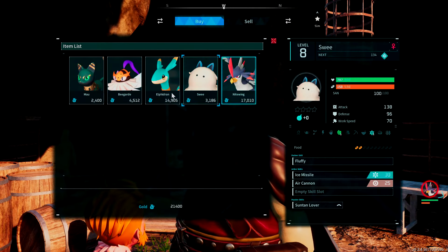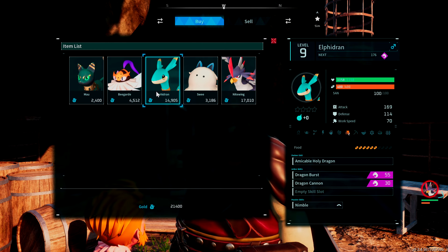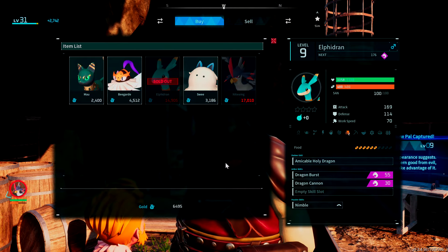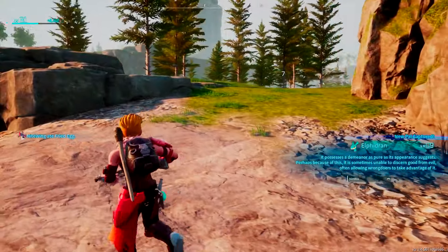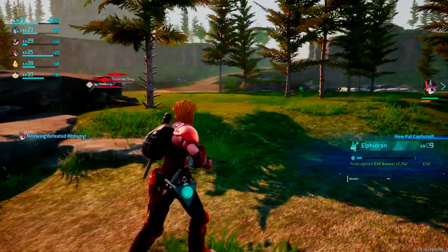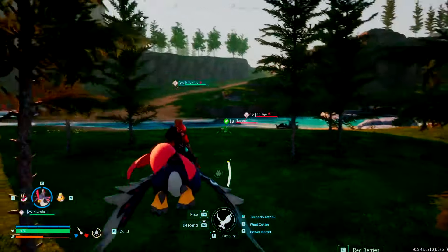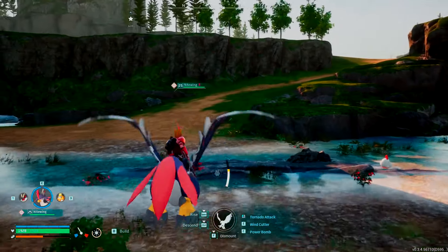We can buy contraband and he's got some interesting pals for sale. I've been wanting one of those — let's do it. Thanks, bye. That is the black marketeer spawn area on Eastern Wild Island.